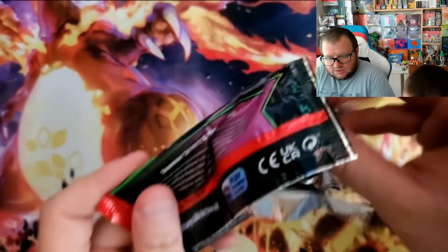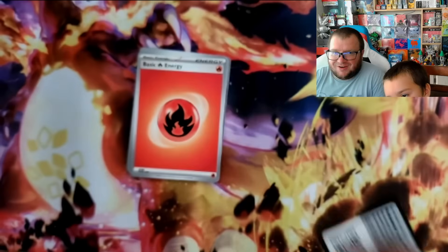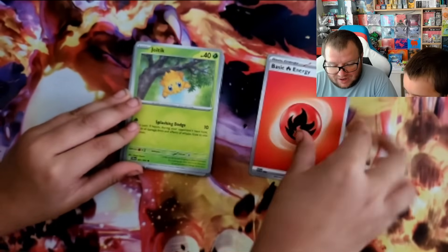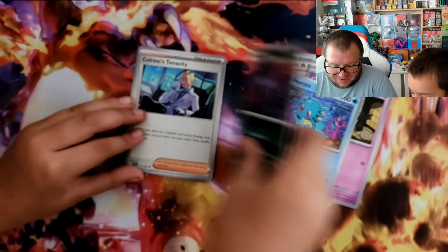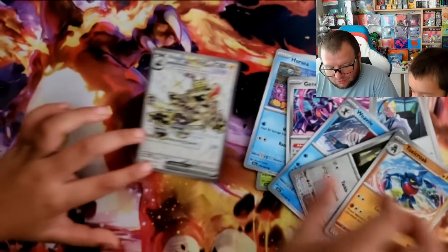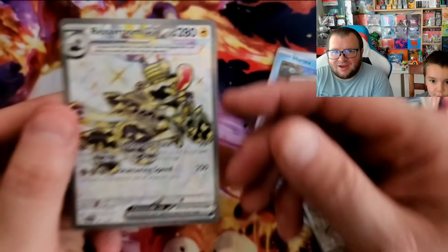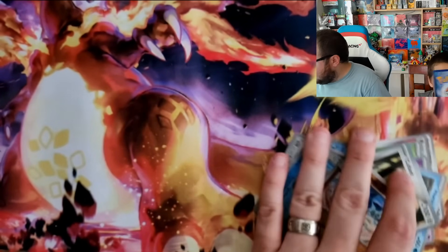It's supposed to be a seahorse — that's kind of what a seahorse looks like. No, it's too small. They look way, way bigger. Alright, second pack: Joltik, Drowzee, Crobat, Colress, Genesect, Weavile, Qwilfish, Toxicroak, oh and a full art Revavroom EX. That looks cool! Not too bad, we got a pull.